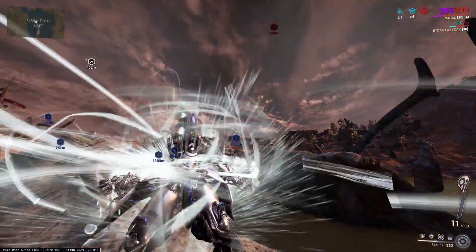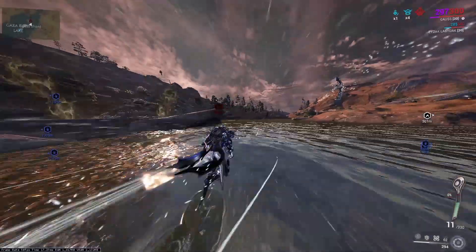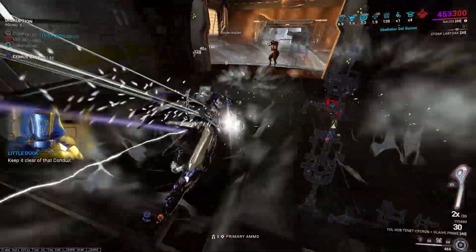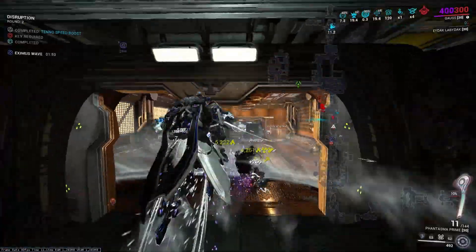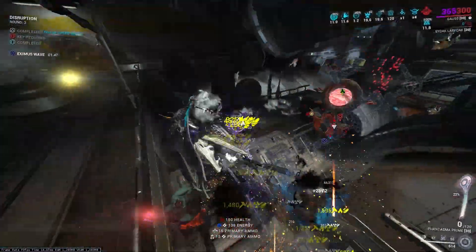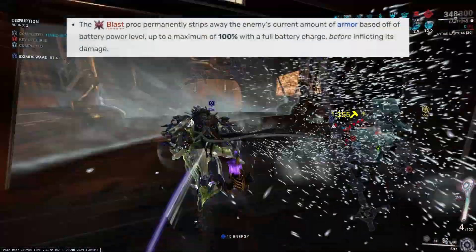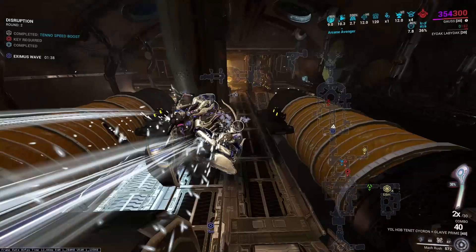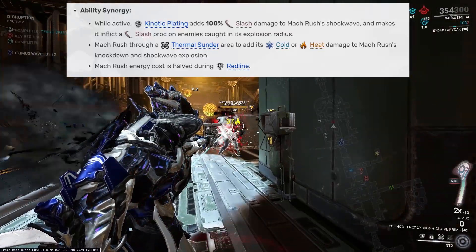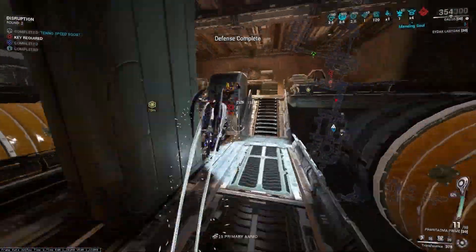Now his fourth ability, Redline — if you notice, the battery literally has a red light. When you activate this ability you reach the maximum potential of the battery, increasing your fire rate, reload speed, and attack speed, and enabling some cool synergies. When you activate Redline and reach maximum battery, you get 100% damage reduction to the elements mentioned, your Thermal Sunder can armor strip when you cast the cold and heat forms, Mach Rush gets infused with Thermal Sunder's elements as you run through it, and with Kinetic Plating active you leave slash procs on enemies when you collide with them.